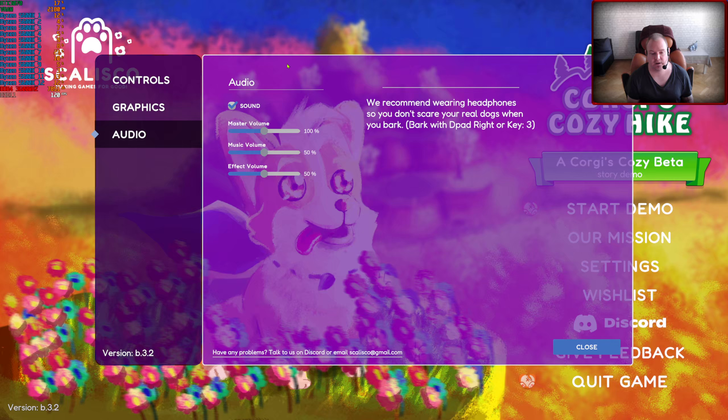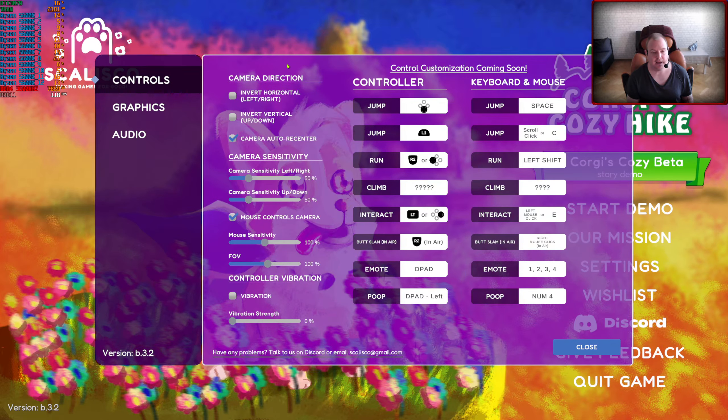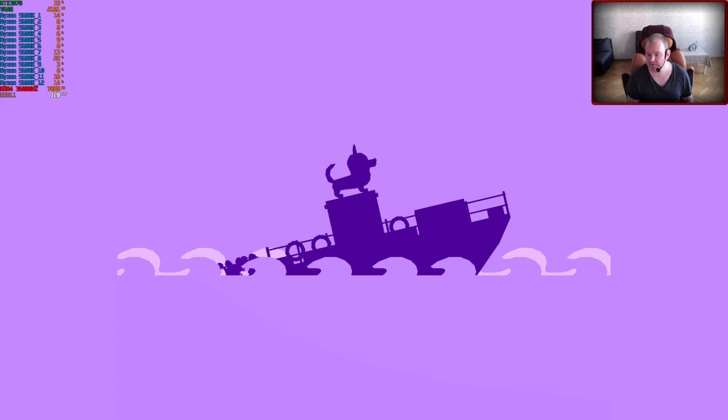There is a weird thing - I can't really get back from the audio menu to the graphics menu. If I press B to go back, it closes the settings entirely. I don't know why - it's a little bit buggy.